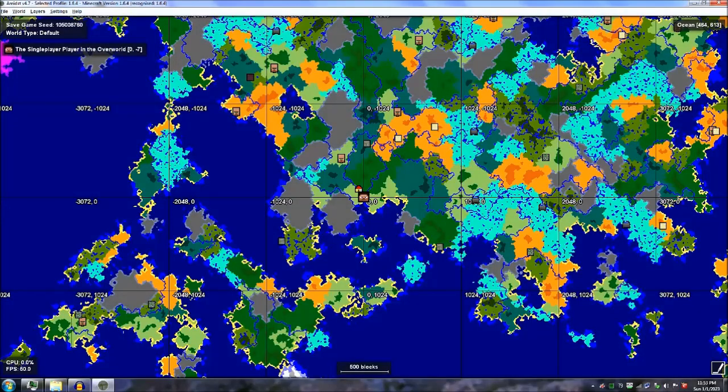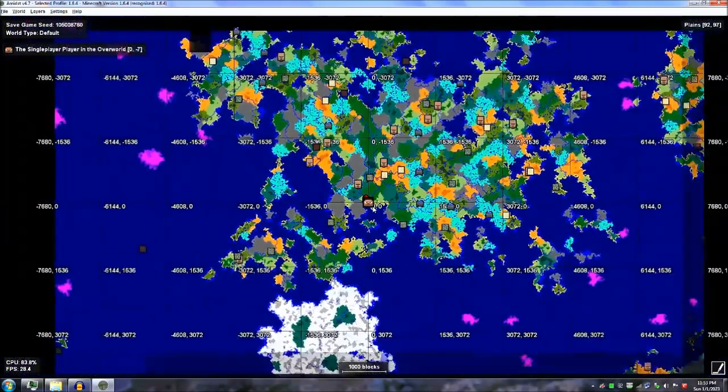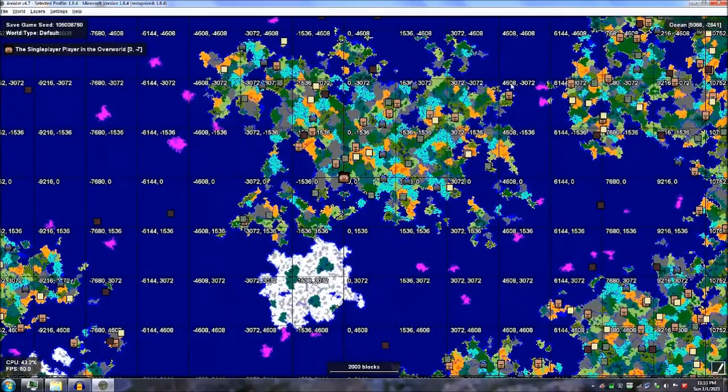Welcome back to Angel Wolf's Journey. Here is that bonus clip I told you about, where I'm going to show you Spawn Island through Amist. I'm going to zoom out for you — and here it is. This is Spawn Island. I've got a few structures showing, I've got a few villages showing up, I've got strongholds showing up. I've got the whole trifecta — I've got everything.